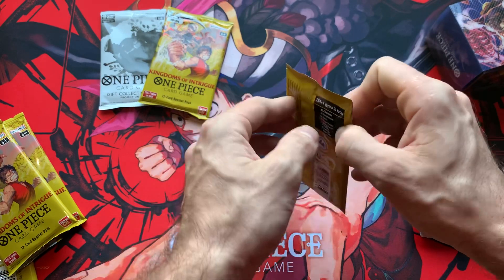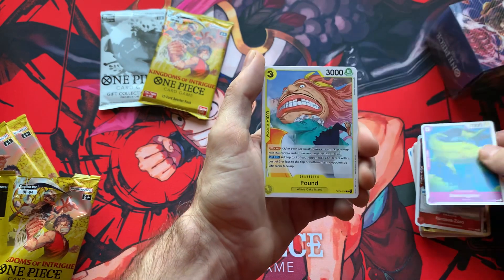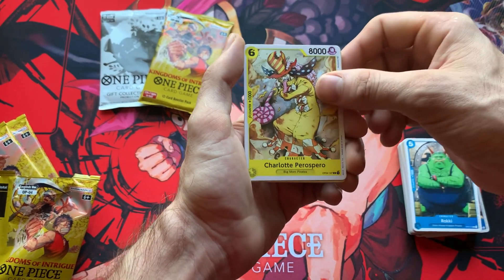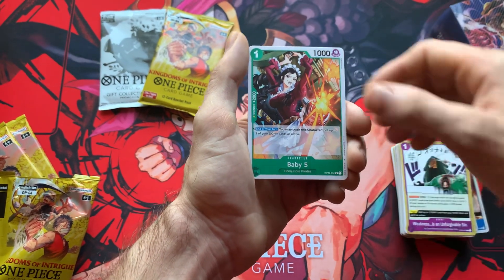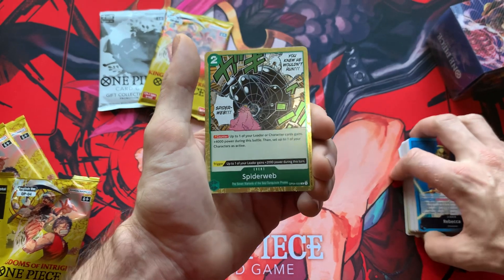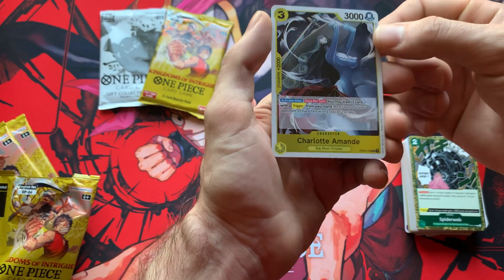Alright, getting down to the last two packs here. Banana Gator, Pound, Captain Karu, Nami, Roki, Charlotte Pero, Sparrow — 'Weakness is an Unforgivable Sin,' I like that one — Baby Five, Iceberg. Hey, it's Rebecca! I was actually wanting a Rebecca. I like Rebecca, she's pretty cool. Cyberweb brand rare and we have Charlotte Amende — alright.